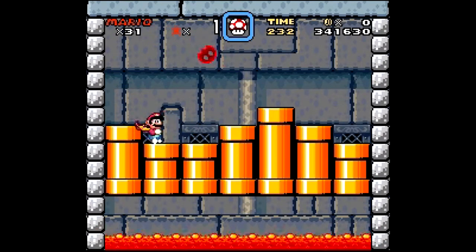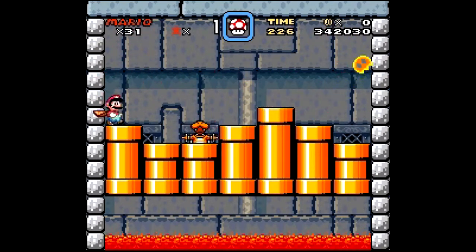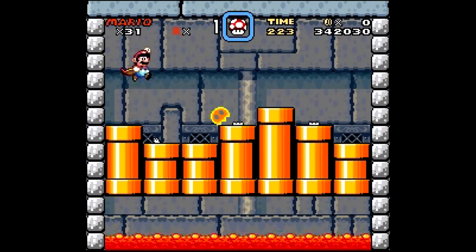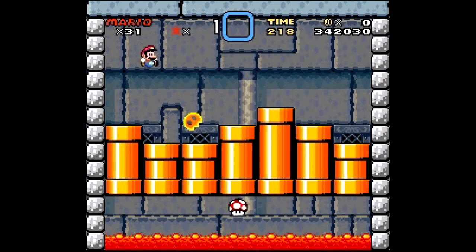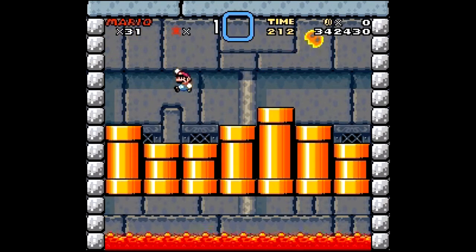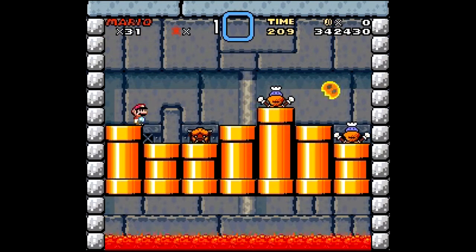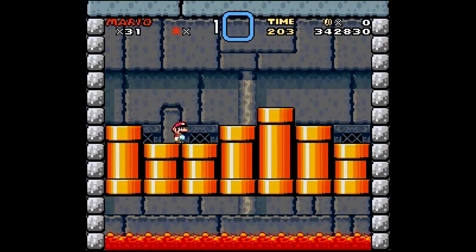Now we're going to fight Lemmy. Lemmy will come out of the pipe with duplicate guys — just hit the right one. The boos are just there to be annoying. He can only be hit on certain frames; if you jump on him a bit too early you might not damage him and get hit yourself, like I just showed. With that, we've beaten Lemmy Koopa.